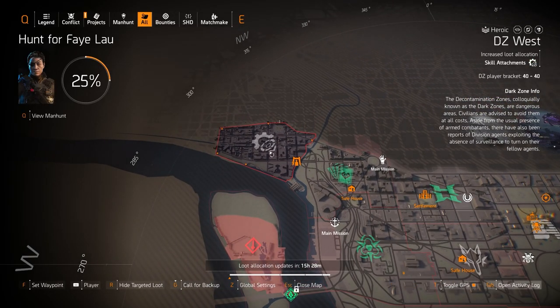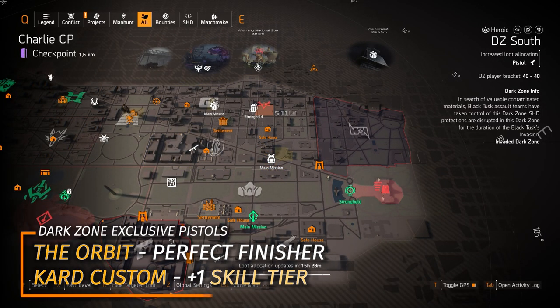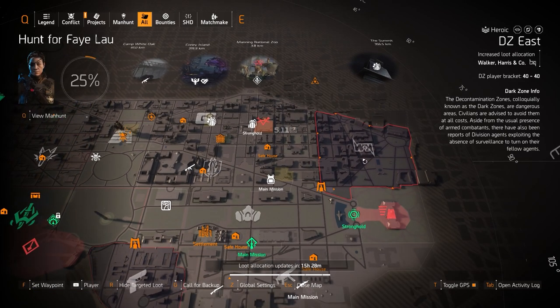Starting off with DZ West, there are skill attachments — nothing worth farming for there. But in DZ South we do have pistol targeted loot, specifically the dark zone pistol The Orbit with Perfect Finisher, which I would definitely farm for today. That is a must-have for DPS builds.